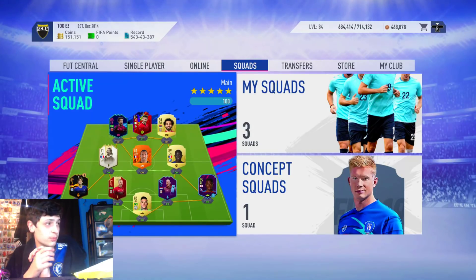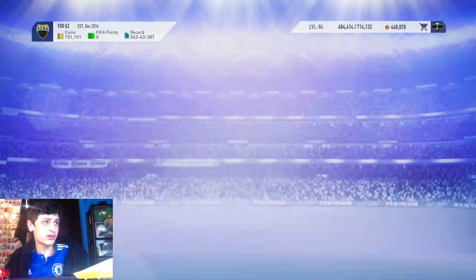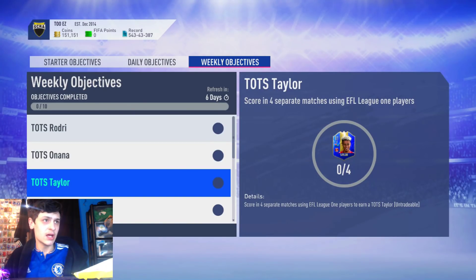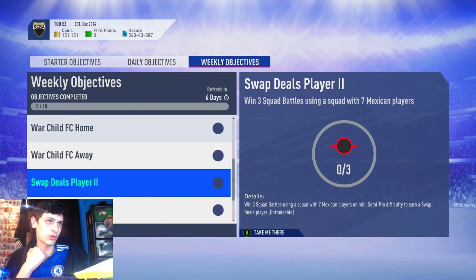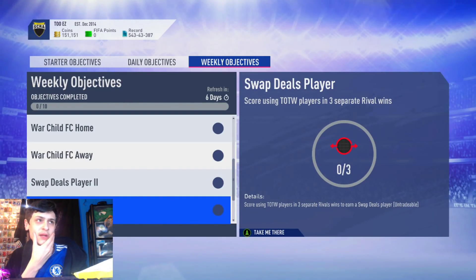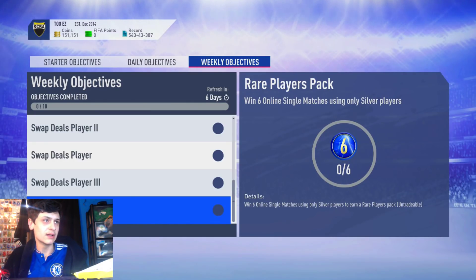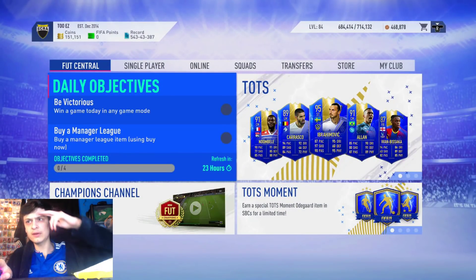If you've got any questions, please let me know. I'm looking forward to grinding these — I'll definitely do the Rodri. Not sure about the Onana or the Taylor, but you do get a 50k pack for free. For squad battles, you need seven Mexican players, and there are other objectives like scoring with random players in seven separate rival wins. You can win a 50k pack too, which is pretty sick. Drop a like, subscribe if you're new, and I'll catch you in the next one.